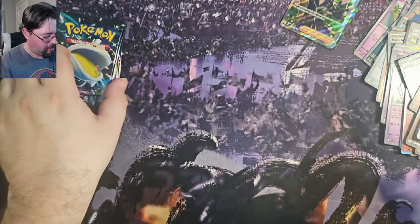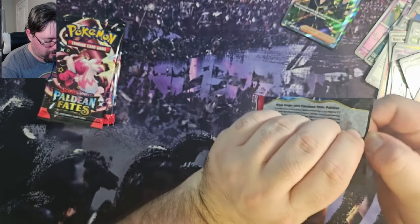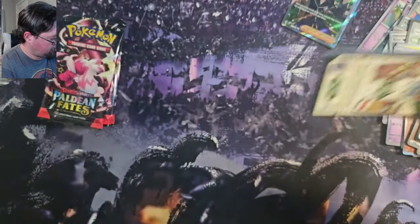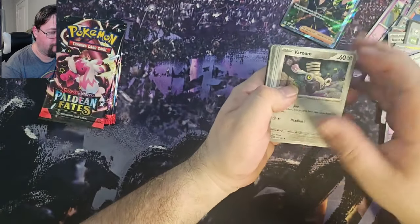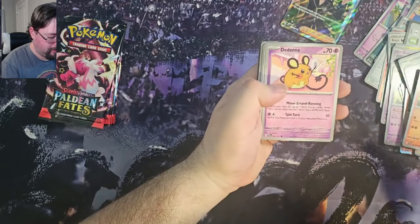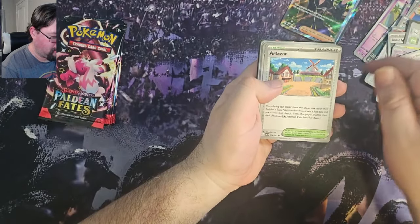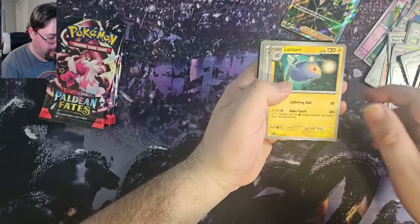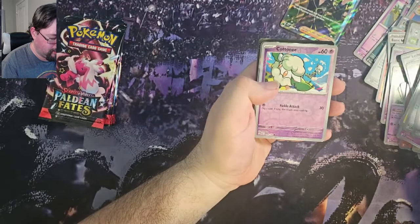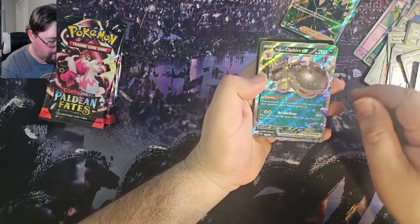On to pack 4 — we have a Varum, Charmander, Dedene, Mnemona, Artisan, Lantern, Clive, Mnemona Reverse, Cottony Reverse, and a Paldean Claude Sire EX.